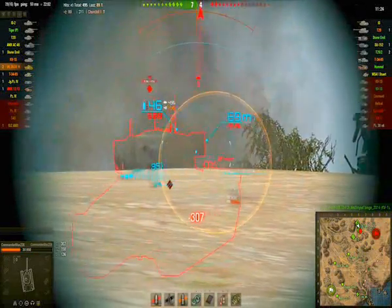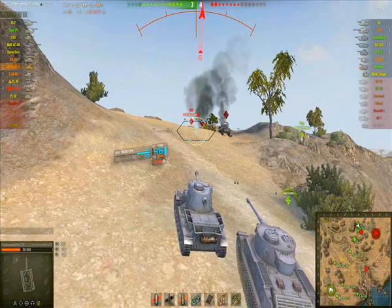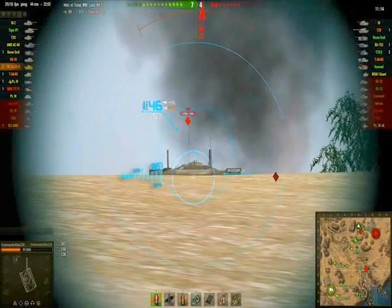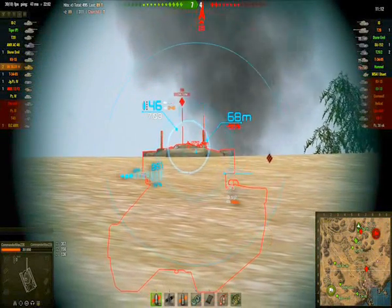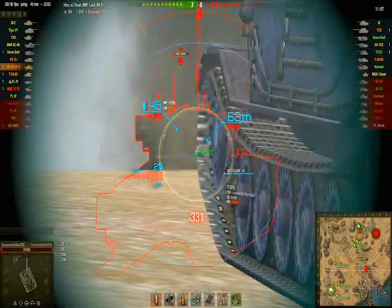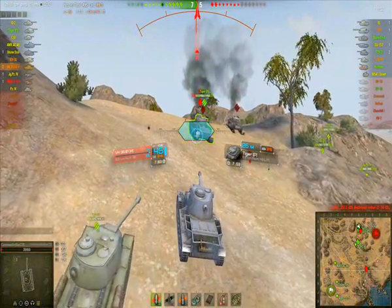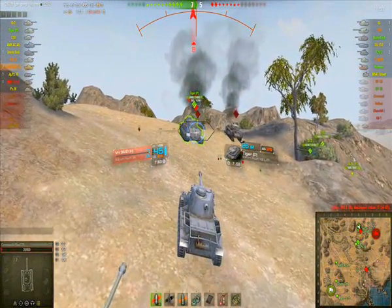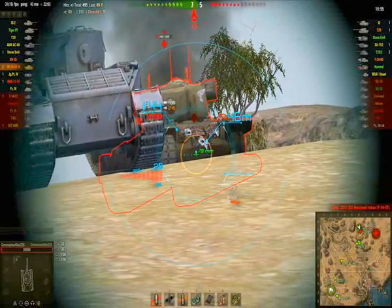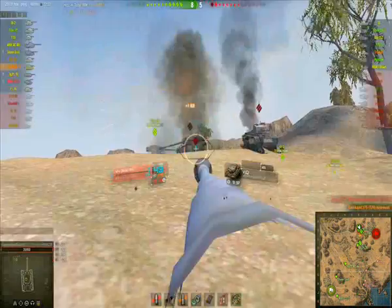The T29 puts a shot into me. I don't realize the T29 has very powerful frontal armor, so my shots aren't getting through. I try to find some weak spots. Using the cover of the Tiger P, I move up. I bounce again, so I aim for his lower plate and finish him off.